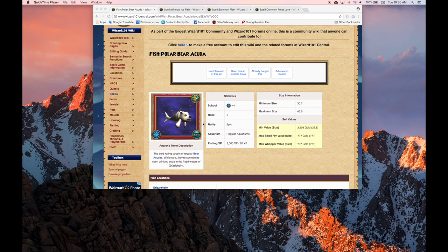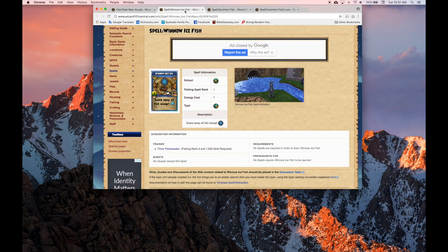But before we start fishing, there are a couple of spells that you need to have if you want to have success in a relatively short amount of time. The first one I want to point out is the Winnow Ice Fish spell. The fishing pool in the Vigorted Rufflins is full of typically death, myth, fire — anything but ice.